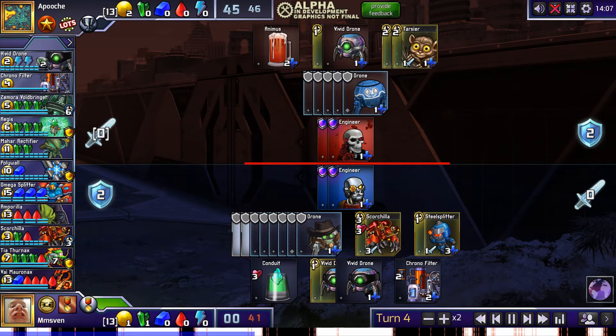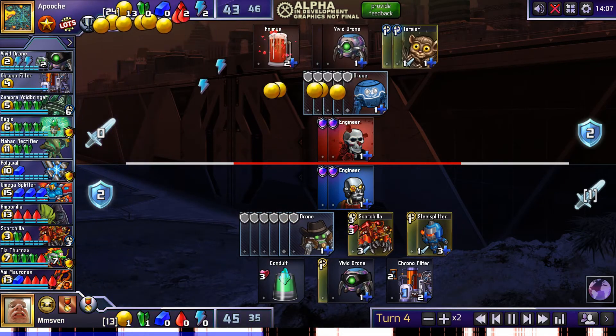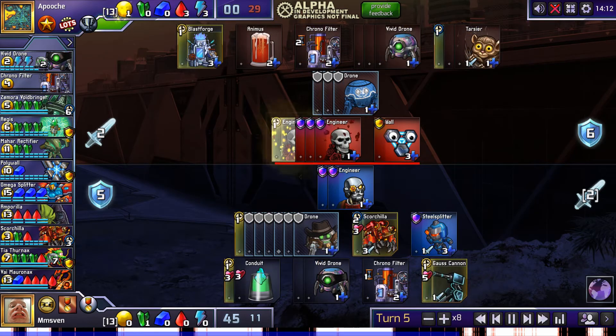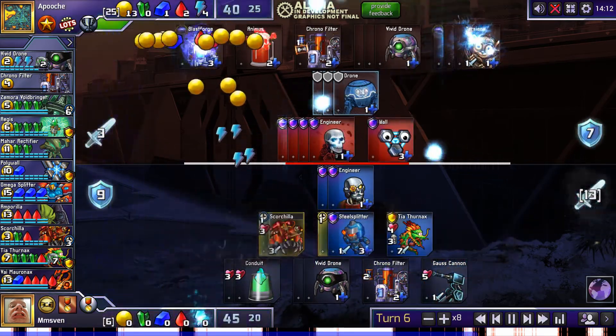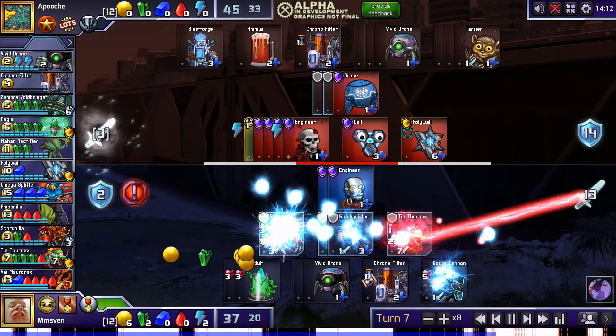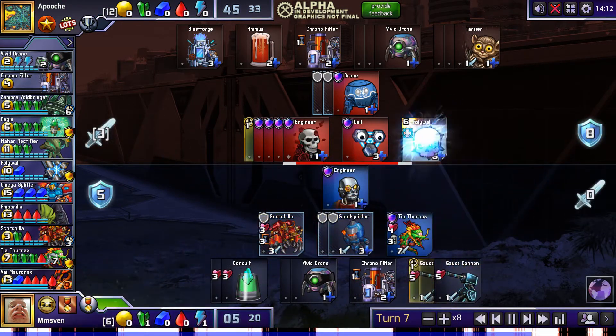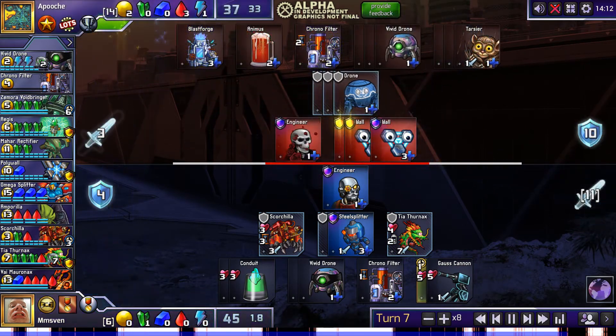What happened in this match is that I went for an early conduit, and my opponent committed to an early Animus, possibly anticipating me going for Zamora. But I instead quickly set up a decent Tia to punish the early Animus. He only got 3 Tarsiers out of it, so his investment in the Animus was mostly wasted. He ended up with way too much tech, and his econ was way too low to defend properly.